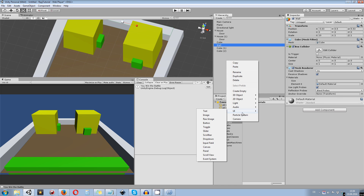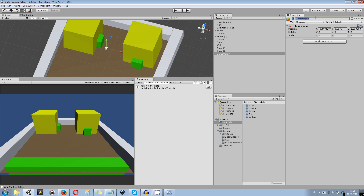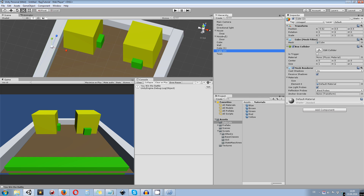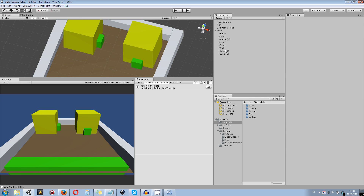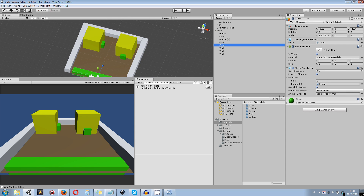I create an empty game object, call it 'town', and reset it to 0,0,0. Then I make all the walls and other objects children of the town so I can easily open and close the hierarchy. This will be our world changer — you can call it whatever you want. Later on we will change a lot of things script-wise.